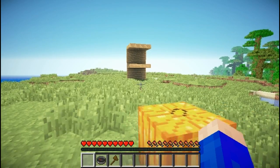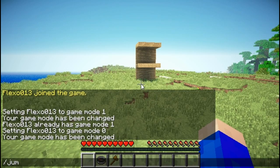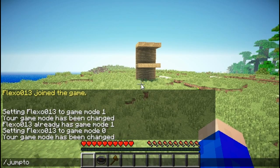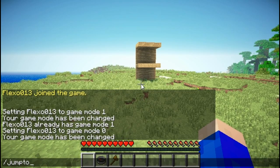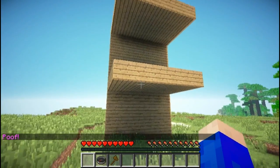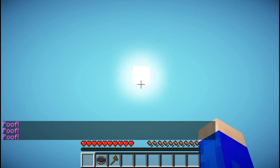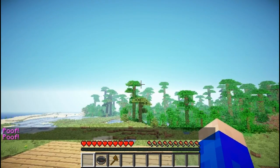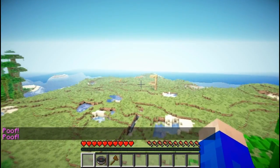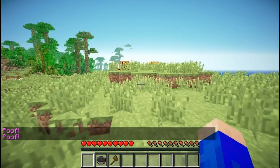The first command we will be discussing is the /jumpto command. What this command does is it jumps to the block that you're looking at. So I was aiming at this block right here and I jumped to it. I can also jump to that block over there, the block I'm looking at right now, or to that jungle tree over there. And I could hop back as well. So that's /jumpto — a really efficient, fast way to travel.